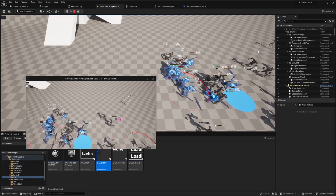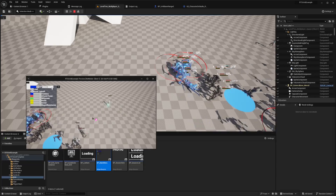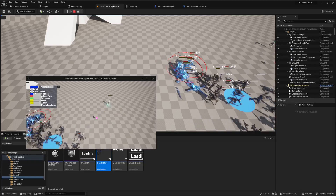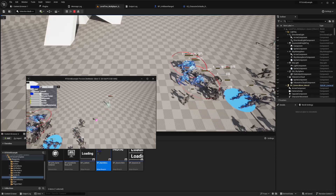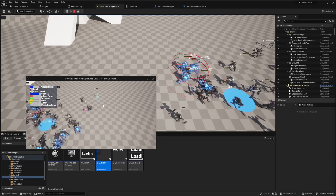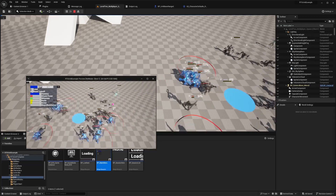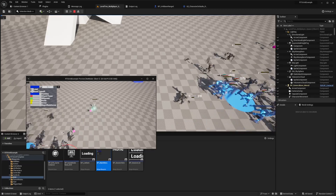So, are you ready to revolutionize your game development? Check out our Unreal Engine 5.0 RTS/RPG units template and elevate your game to the next level. Don't forget to like, share, and subscribe for more updates from Wacky Game Engineer. Until next time, keep gaming!